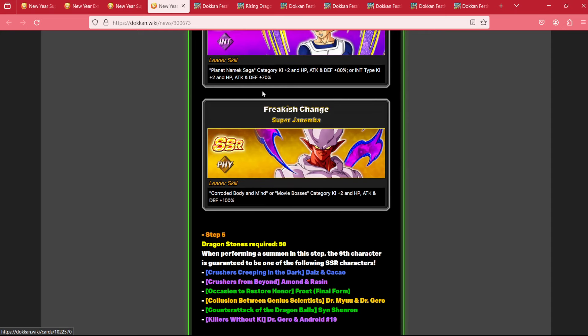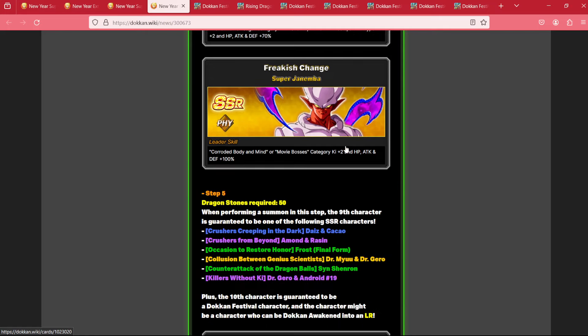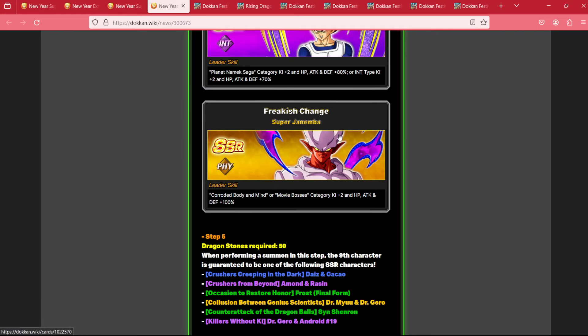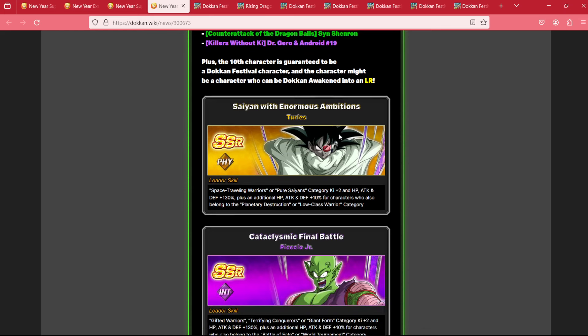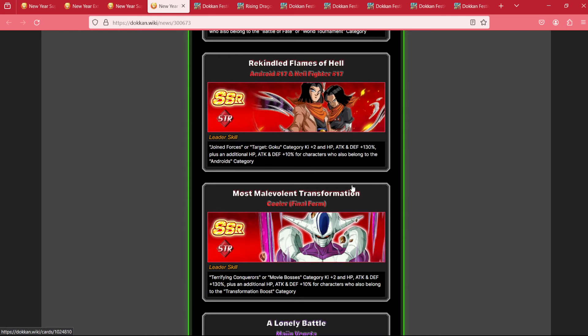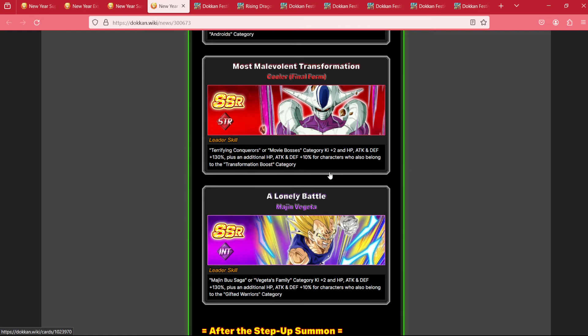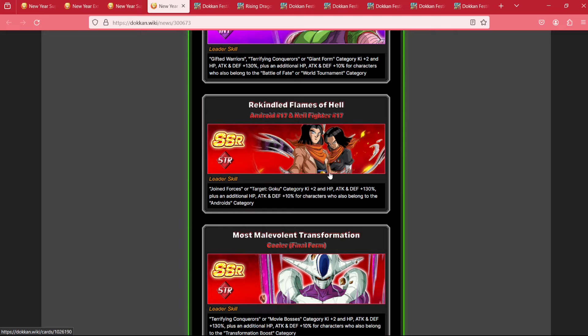Also Fizz Jinemba, Int Vegeta, and Goku — pretty good pull there, a little bit more than the super side of things but still not bad. The final step will guarantee anyone up to Turlis, Piccolo Jr, STR 17 and 17, LR Cooler, and Int Majin Vegeta.